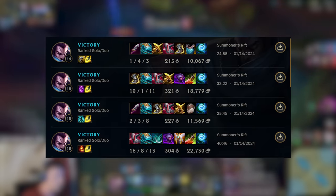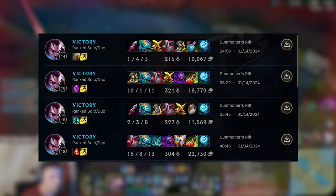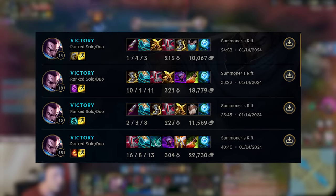The Stridebreaker build is completely new this season, with a Berserker Greaves rush, into Zeal, into Stridebreaker, and then you run Shieldbow.